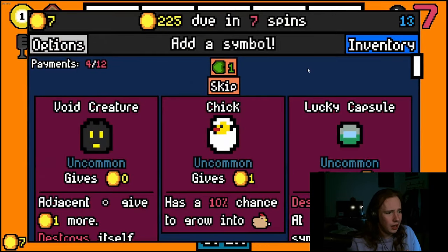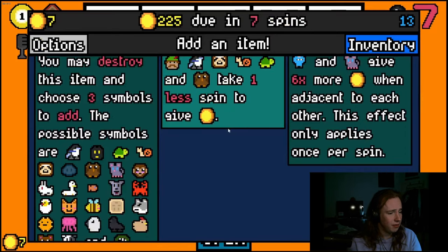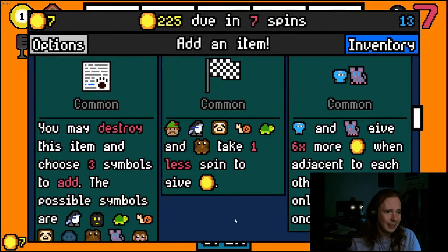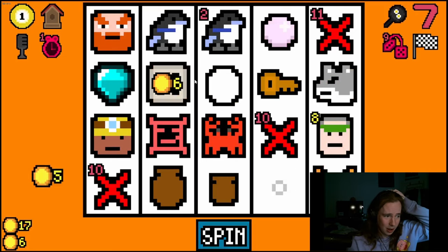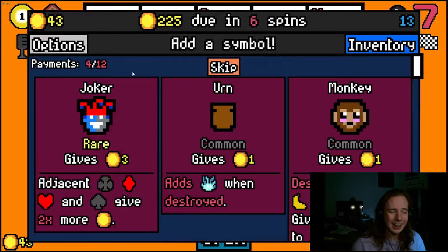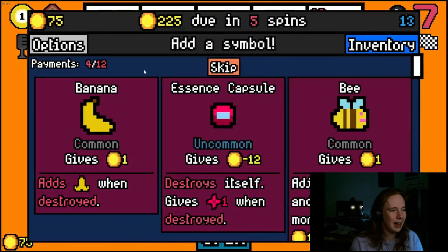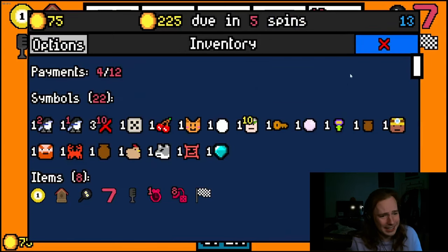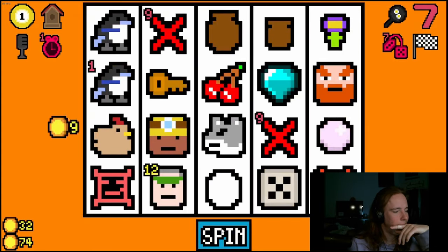I'll take lucky dice and a lucky capsule to try to get a rare — checkered flag is very very good. Unless I try to get another chicken. I need something that'll help me right now. Joker unfortunately doesn't do anything. I got a second joker — that is so unlucky. I might take a bee or flower but I'm really bloated, so I'll see how these spins go.